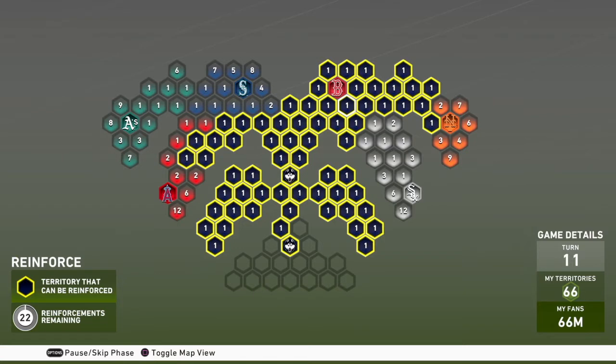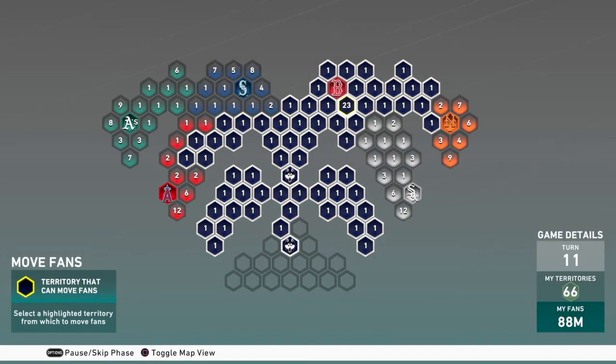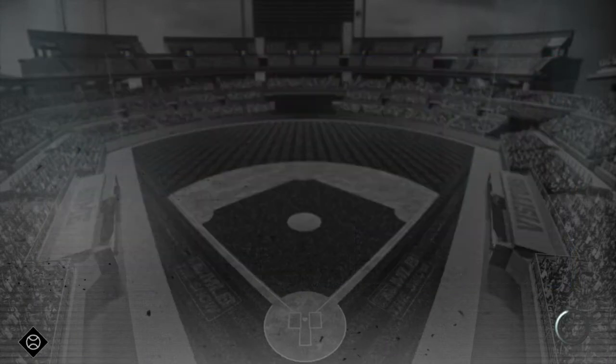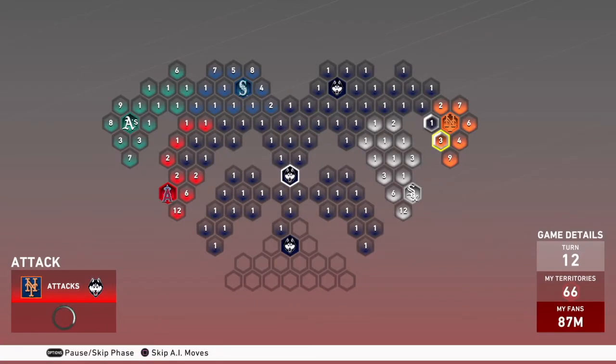If you guys want to know the basics of conquest, go check out our conquest tips and tricks video — I'm not really going to explain it that much in this video. I'm just gonna talk about this map. If you want to know the basics of conquest, there will be a card for that right now. We got two enemy strongholds because we took down the Red Sox.